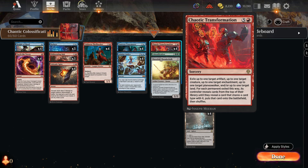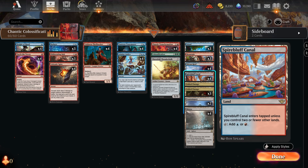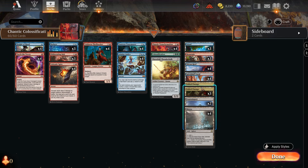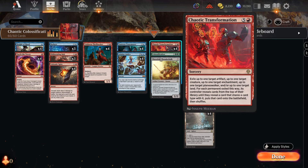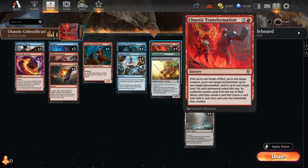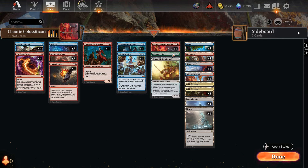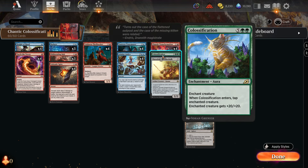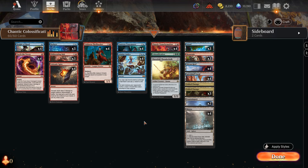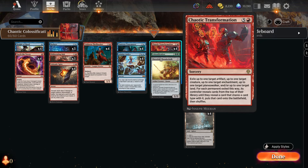One of the cool things about Chaotic Transformation is you can also exile one of your lands. If you have just six mana available, the land comes into play untapped — typically any of our lands except for Spirebluff Canal, so hopefully you don't hit that. That's why I'm playing Fabled Passages instead of other duals. If you have a Thrillseeker out and transform a creature into one plus a roll token into Colossification, you can choose the order of resolution — creature first, then Colossification, then the land untapped — giving you the extra mana to sacrifice the Thrillseeker for 23 damage. Essentially just six mana for 23 damage to the face.